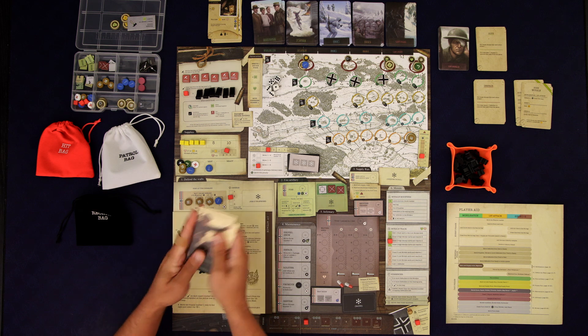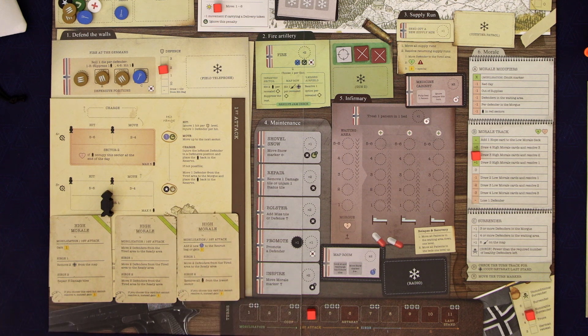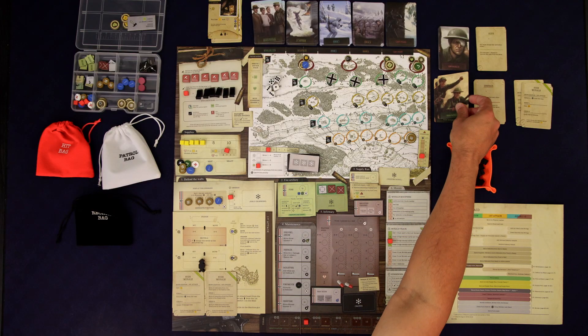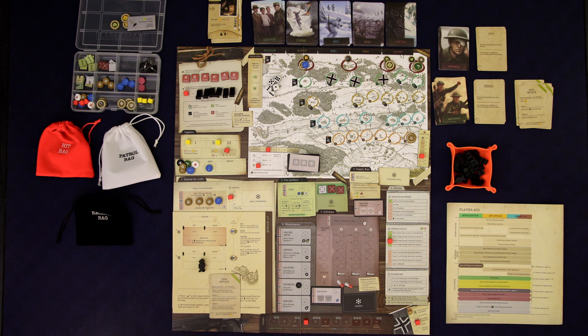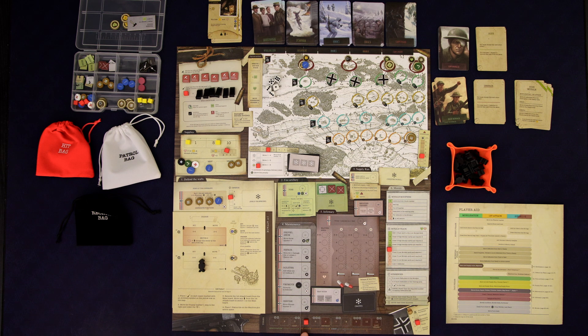Now we're in the first attack stage so we might be getting some better stuff. We can just gain a supply — always good. We can move two defenders from the tired area to the ready area — that's more valuable now that it costs more supply to get them going. Or we could add two new volunteer recruits to the recruit bag, but that recruit bag is in bad shape. Let's gain a supply — now we're at six. And we'll move two to the ready area, saving us from spending supplies.